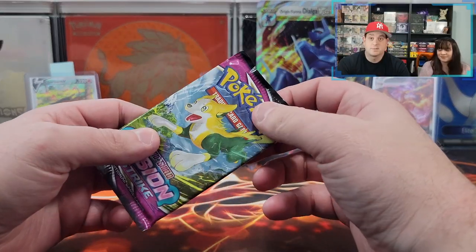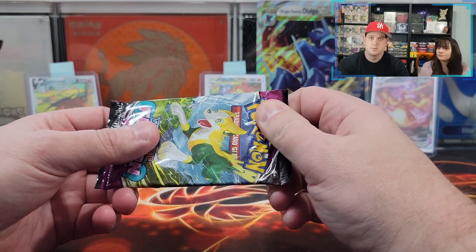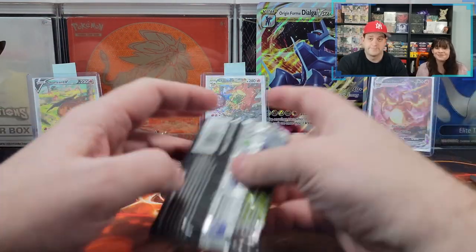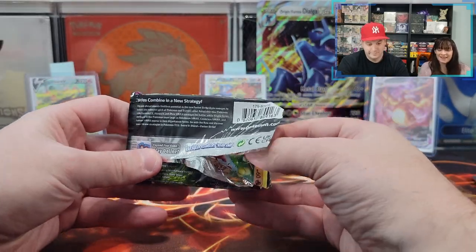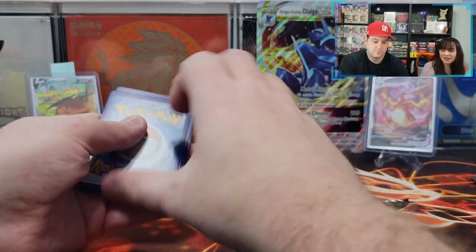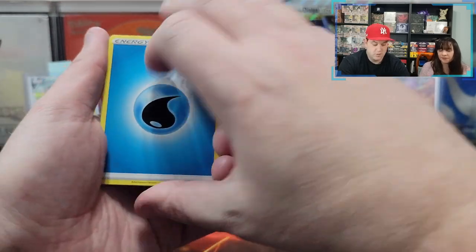Time for pack number one. It is pouring outside — hopefully our microphones don't pick it up, but if it does just let it soothe you as I angrily open packs. It's our new background music: rain. We went old school. Okay, well let's get a Gengar today. There's gonna be something. What is it? It's psychic for Gengar.